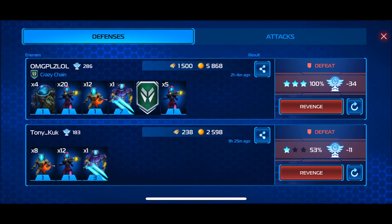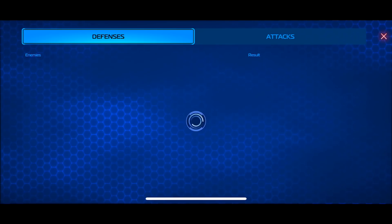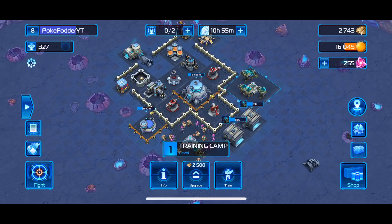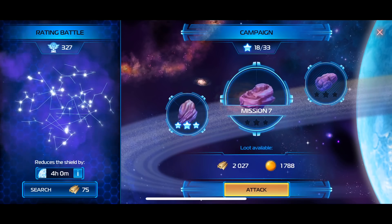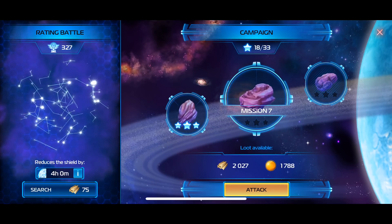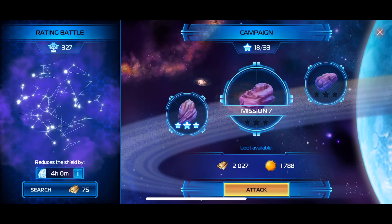Based on that information, you can move things around and fortify areas if people keep exploiting the same weakness. Early in the game you're building up resources quickly, so your base will look different each time. You also have the option to revenge attack opponents. Another way to attack is via the fight button at the bottom left — you can do the single player campaign, currently on mission seven, or the rating battle, which earns you trophies.